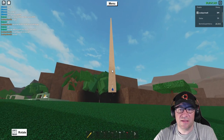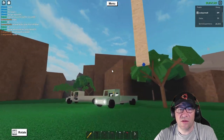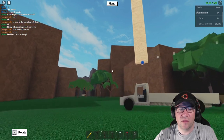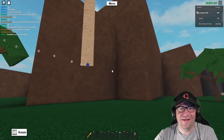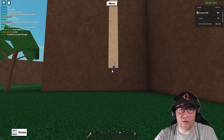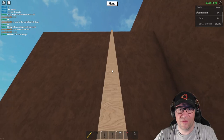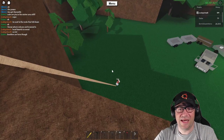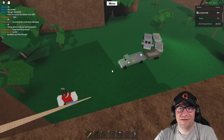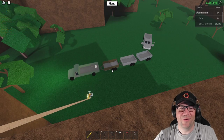Let's get this upright, nice and gentle, and we'll just walk sideways with it. We're going - we don't need boulders. Come on, Gabe! Get your truck, dude. There we go.